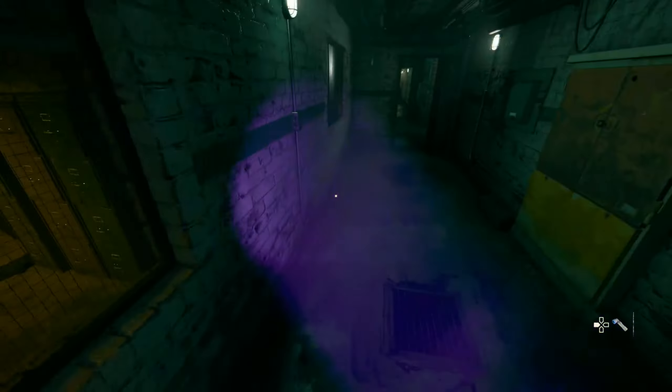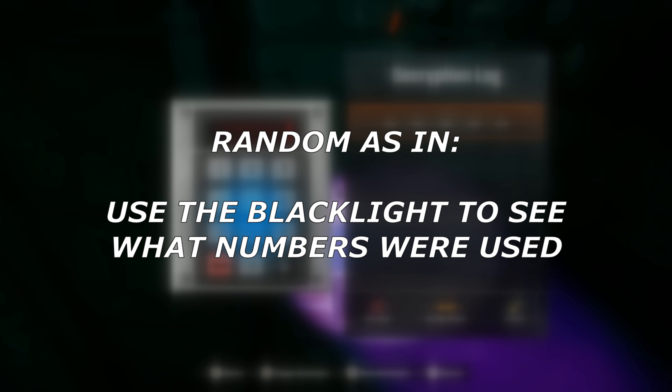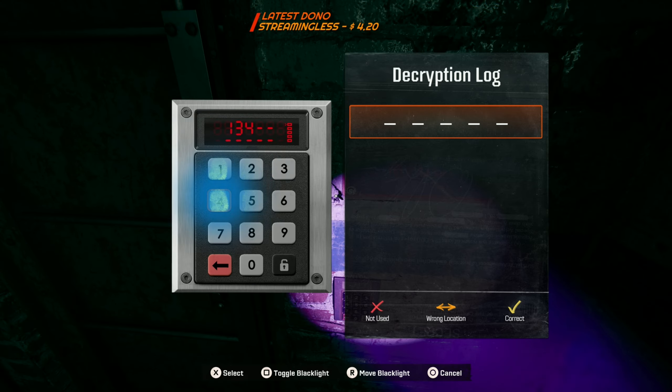There's a letter with some information and a room with a code log. To crack the code you should enter random numbers until you find the right set for this room. The code that I used was 00134. Open the door and go into the recording room.